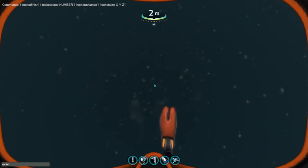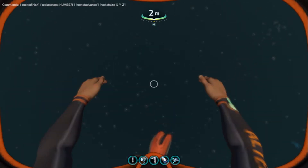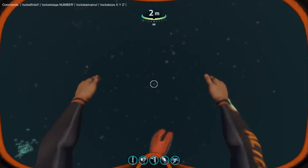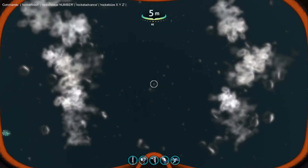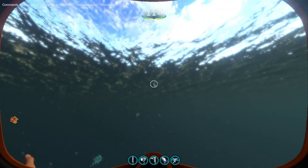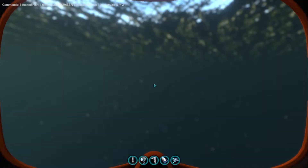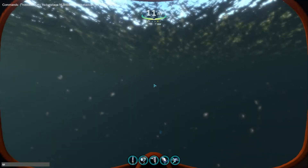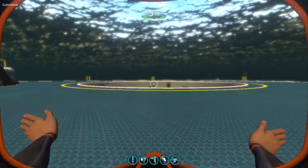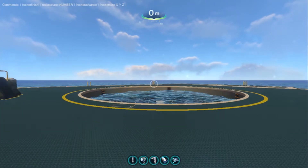I'm going to open up my console here and type. It lags more when I look at the water, so I'll just look down. I'm going to do 'rocket advanced' to see if that'll work, even though I don't have anything advanced. It needs to be in the correct case, so it doesn't work without anything. I'm going to do 'rocket stage' — it says a number is needed, so I'm assuming that means 1. Do I need the rocket base? That would probably help. I should probably spawn the rocket base with 'spawn rocket base 1' and let it float to the surface.